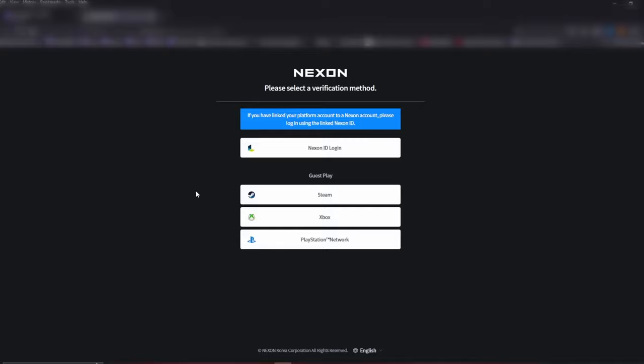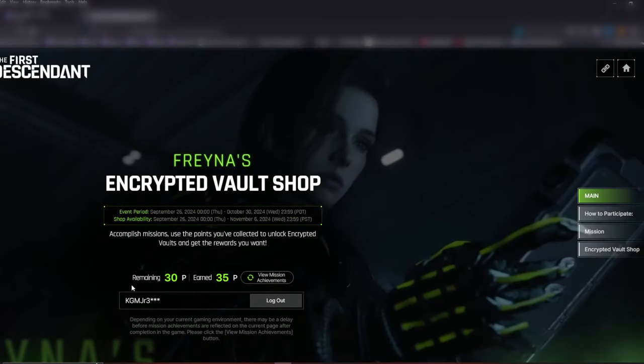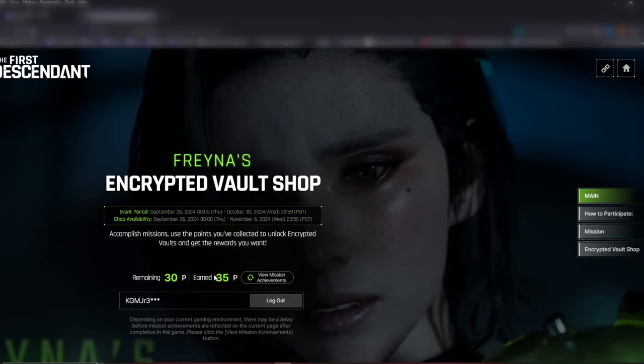The first thing it's going to have you do is log in. When you click the login button you have a few options. I've been hearing a lot of issues with the Nexon ID login and people losing their progress — I'll have a resource for that at the end of the video. I'm going to log in under Guest Play; I'm on PlayStation Network so I'll select that tab. As you can see, my account is linked — I have 30 remaining points and I've earned 35 so far.